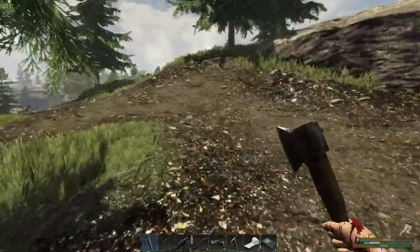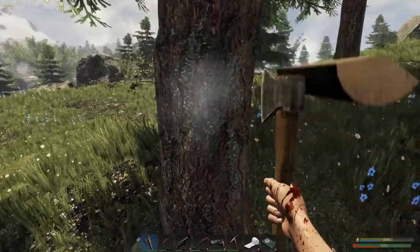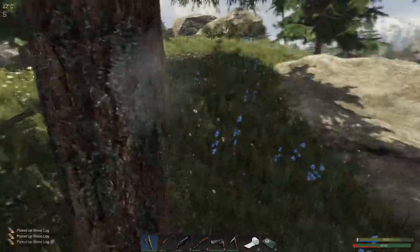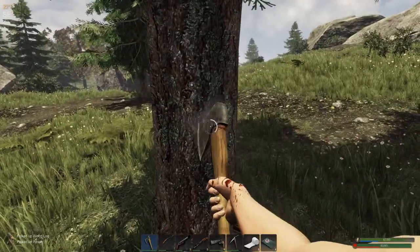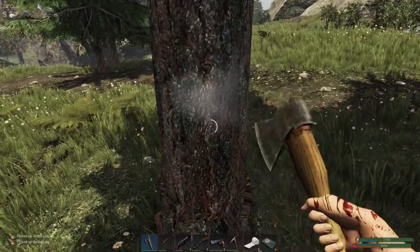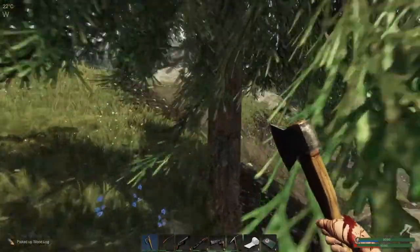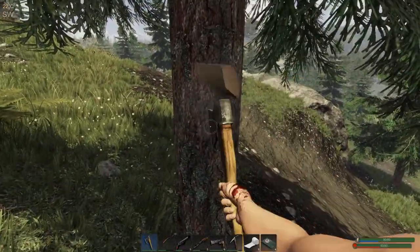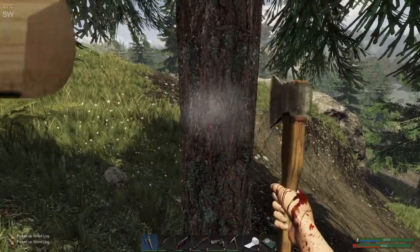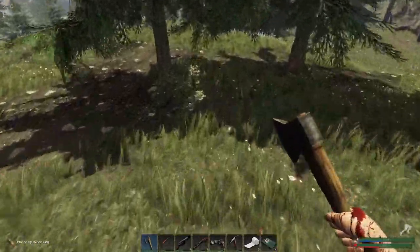Moose. I need to start getting those so I can get some antlers. Need to spend a day just hunting them down — those and Bambi. That's what I'm going to start calling the moose — Bullwinkle. Bullwinkle and Bambi. I'm going to go get them.